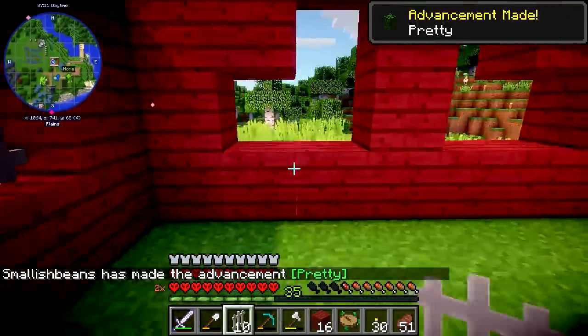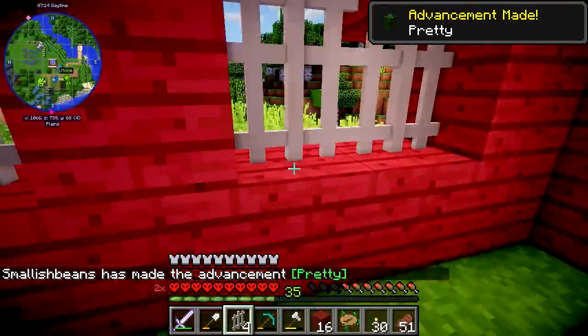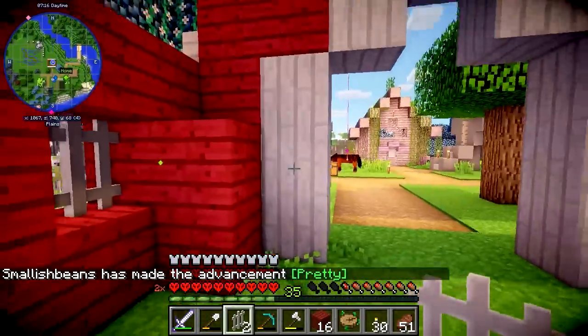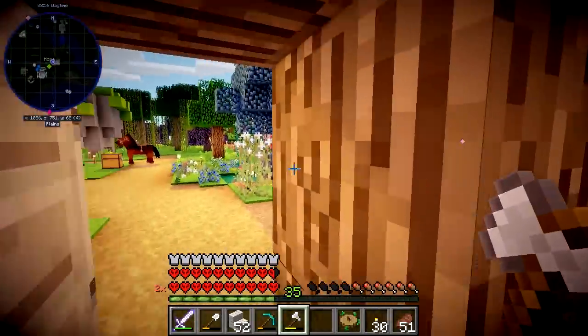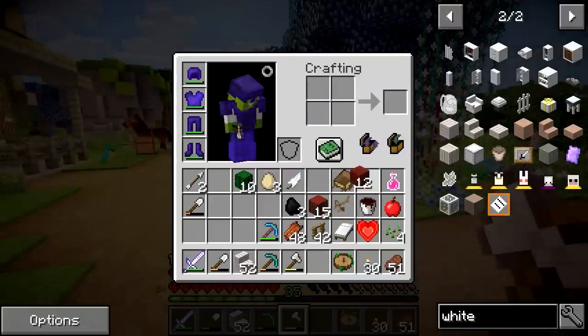Plop it in there. I made the achievement 'Pretty' — but wait, I thought I was already pretty! Now all I need is some stairs for the roof. There's a load of white stairs, hopefully it'll be enough — probably won't.